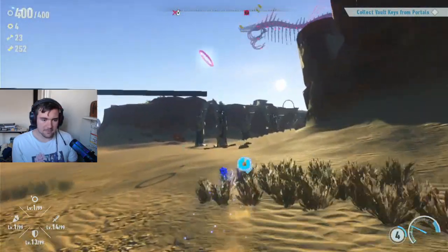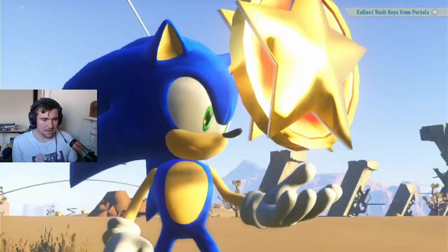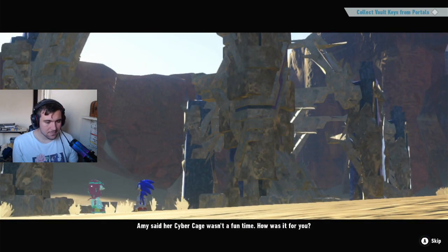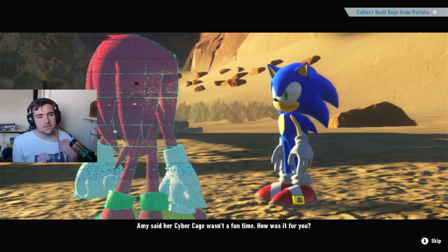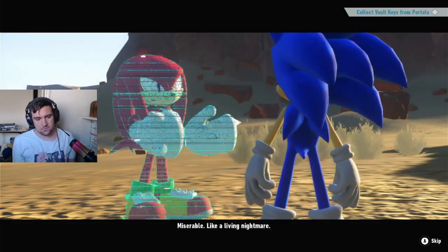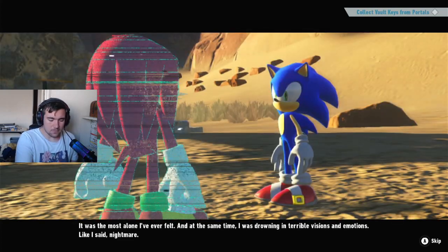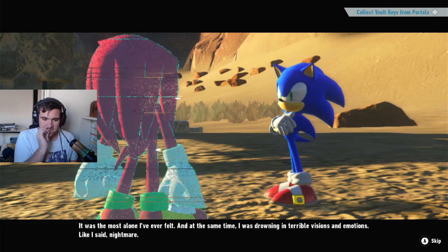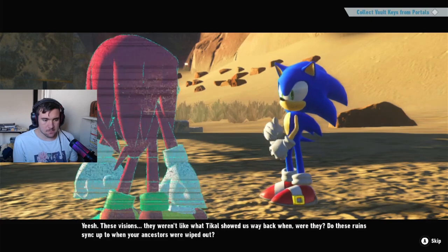There he is. Let's take a look at Knuckles' cutscene here as well. Sonic says: 'Amy said her cyber cage wasn't a fun time. How was it for you?' Knuckles: 'Miserable. Like a living nightmare. It was the most alone I've ever felt, and at the same time I was drowning in terrible visions and emotions.' Sonic: 'But like I said... nightmare.' Knuckles: 'Yeesh.'